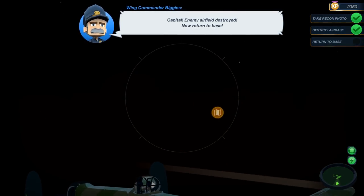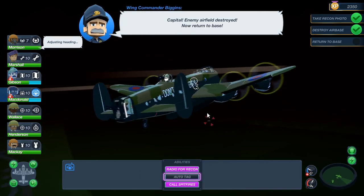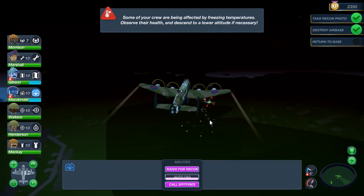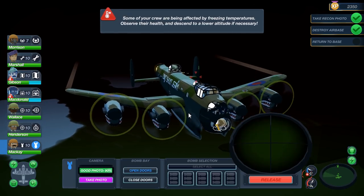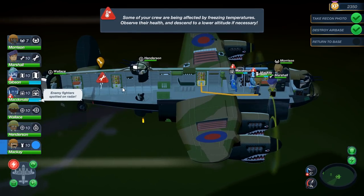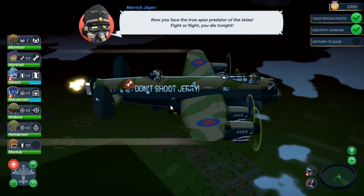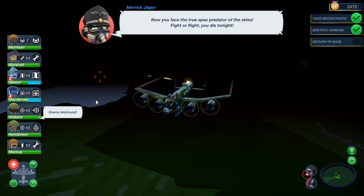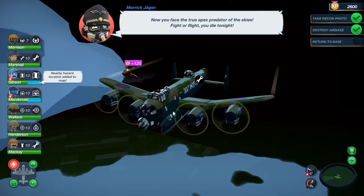Nice work, everybody. There are holes all in my 'Don't shoot Jerry' sign. Let's get another gunner up — we're not going to need the bomber anymore, let's get in that belly gunner. It looks like we've got an engine or a system down. 'Now you will face the true apex predator of the sky — fight or flight, you will die tonight.' We've got ourselves the big ace fighter here. This guy is going to make me look like a noob.